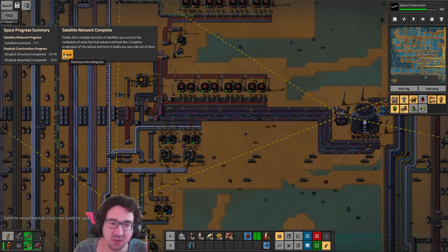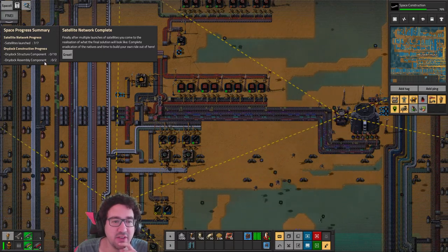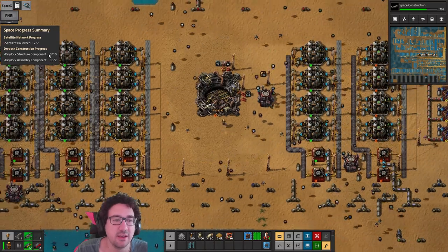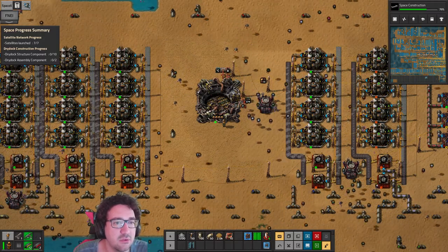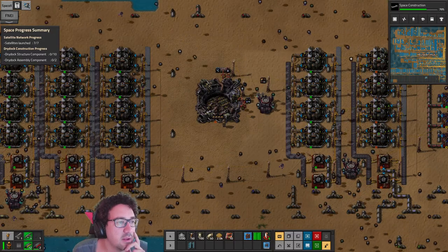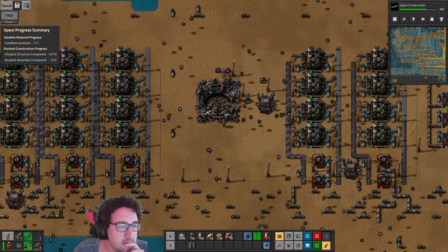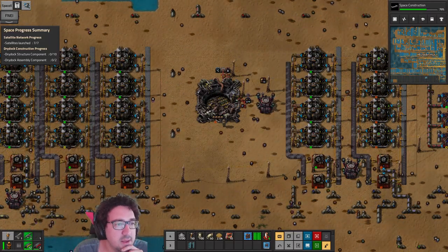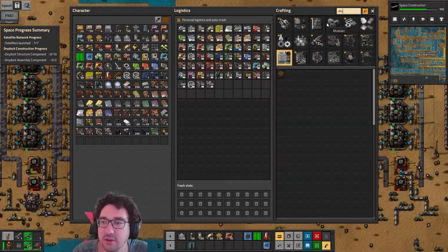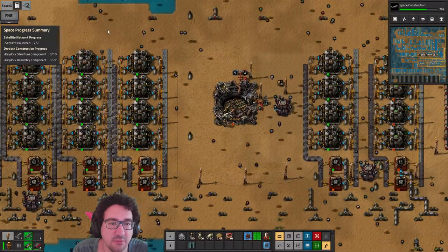Complete eradication of the natives — we don't need to do that, but we do want to kill the worms. We need to launch dry dock structure components and dry dock assembly components. I'm pretty sure — or do we need to craft those? All right, we do need to launch them. Let's figure out what we need. We are researching them right now.